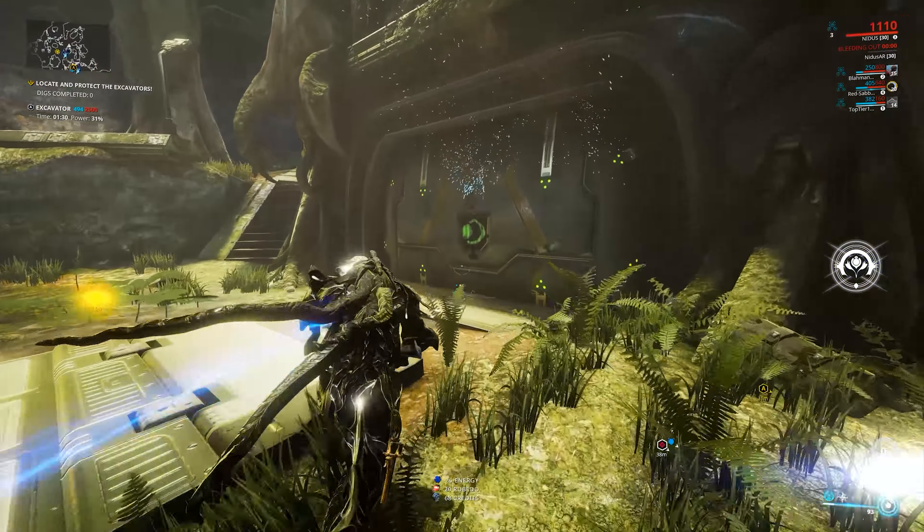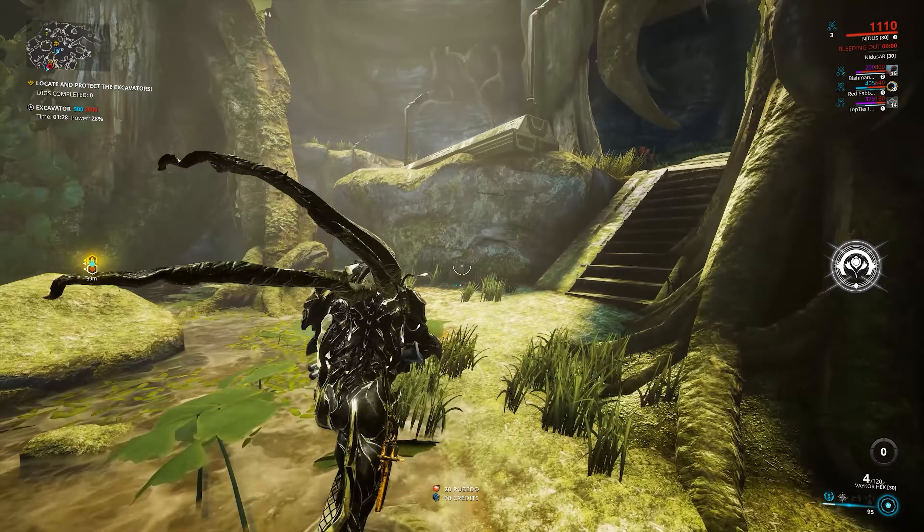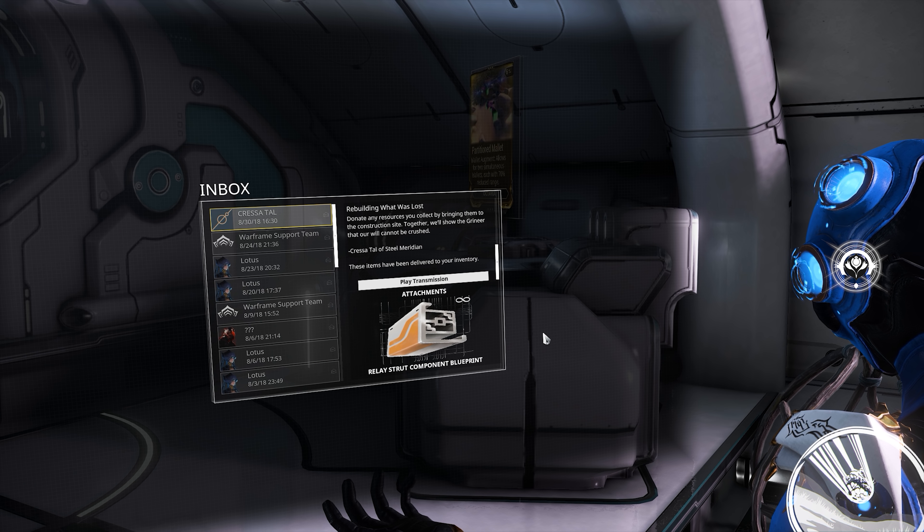Hello everyone, it's DA here with some quick tips on the New Powers Project event. This is an event about reconstructing the Destroyed Strata Relay. Once you log into the game, you will receive a message from the Steel Meridian with a blueprint attached to that message.